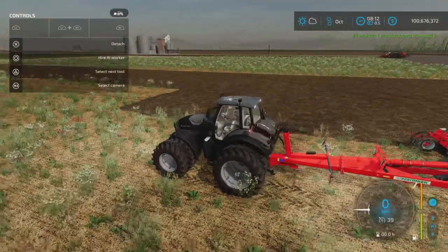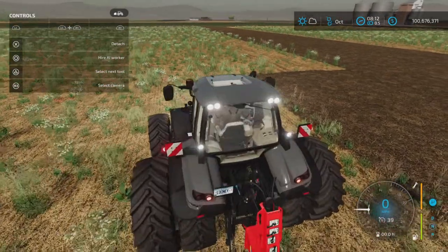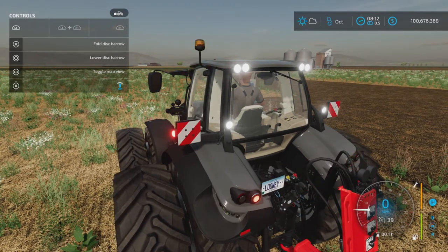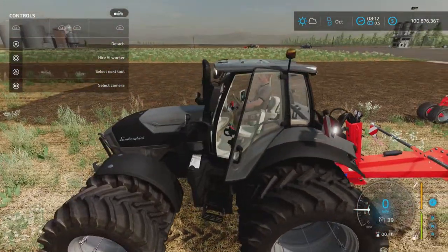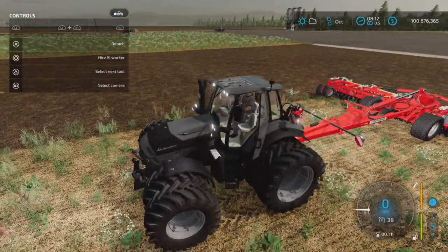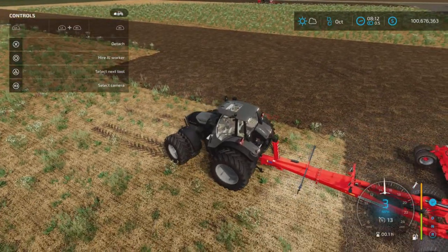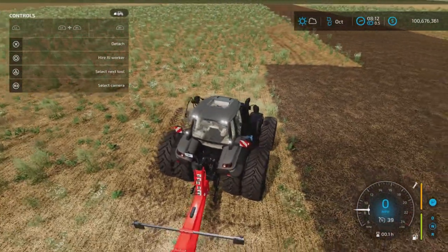It's fairly well lit — not 360 lighting, but pretty good. The LED beacon looks great, and it has signals left and right. The door opens, of course. It has the front three-point link, and it has the front loader option so you can put a front loader on it — which is nice. It might come in handy as a yard truck: medium field work plus yard work and all that.